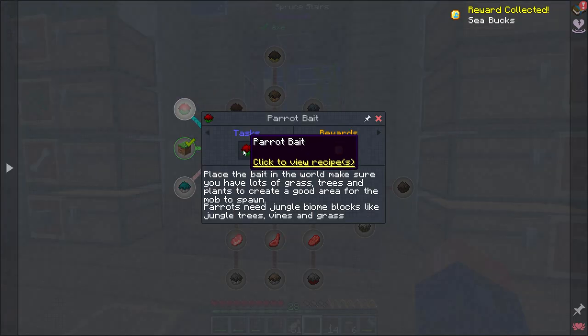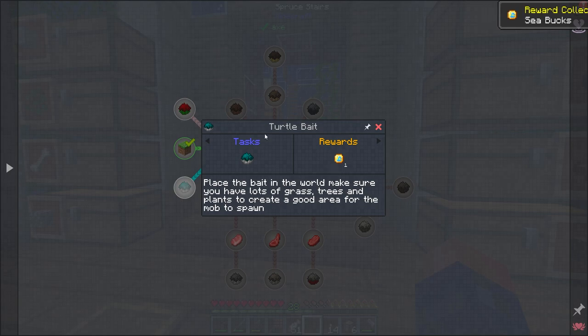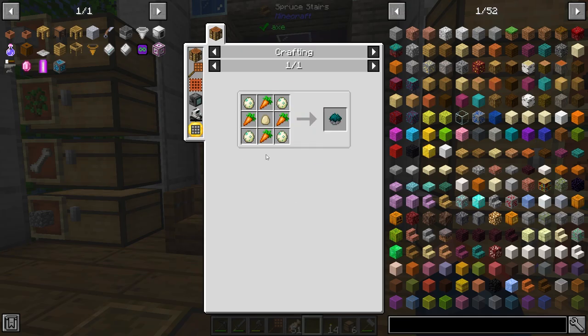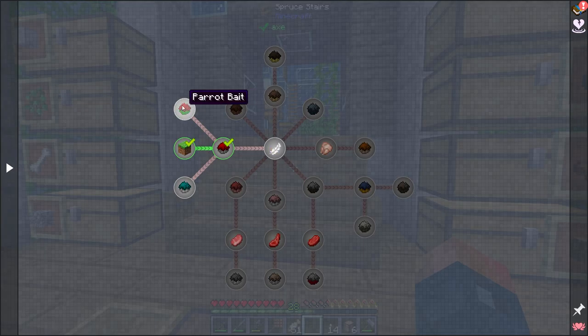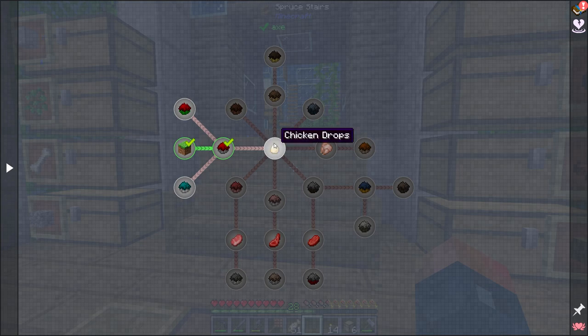Now that is going to move us into some other stuff. There's parrot bait and turtle bait — I don't know how much we're going to need a lot of those things. Turtle bait can be made with carrots and eggs from a chicken. The parrot bait: make sure you have lots of grass, trees, and create a good area for them to spawn — parrot seed, jungle biome blocks like jungle trees, vines, and grass. Chickens are definitely going to be an important thing. Once we get at least one chicken, we can get some eggs spawning.